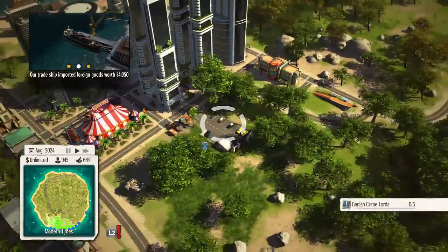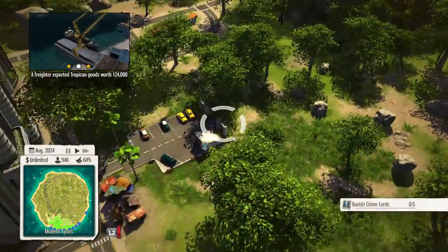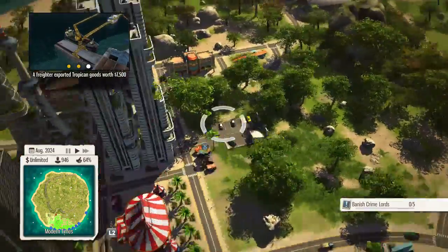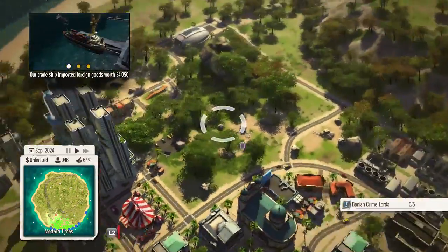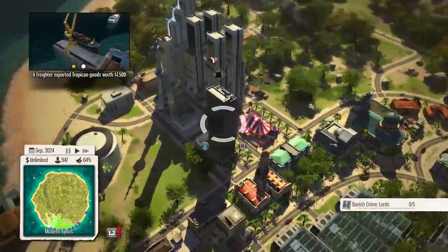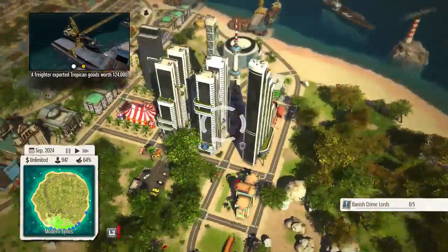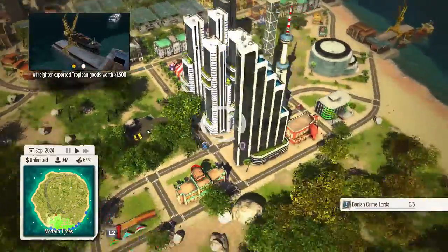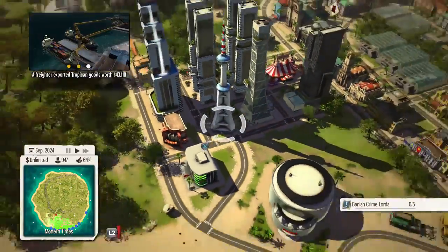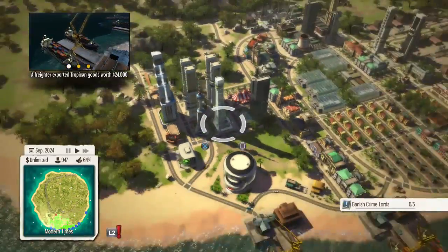There's a circus, a park — the way parks work is you just join it up and put it in a place with lots of trees, and more people will go to it the more beautiful it is with trees and rocks. There are some apartment buildings I had no other place to put. There's a spa, a TV broadcast station, and a big massive office.